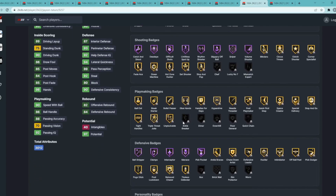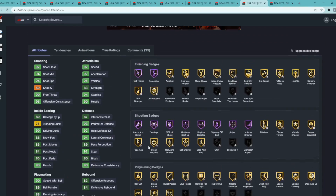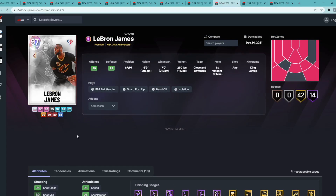Looking at his badges, he's got good Hall of Fame shooting badges — Sniper, Limitless, Spot Up, Dead Eye, Catch and Shoot. No Hall of Fame playmaking badges, but Hall of Fame Ball Stripper, Clamps, Interceptor, Menace, and Pickpocket. He also has Rebound Chaser, Chase Down, Hustler, Intimidator, Pick Dodger, Pogo Stick, and Post Lockdown on gold. A very good overall small forward at number 10.